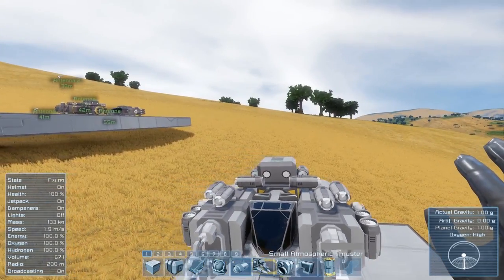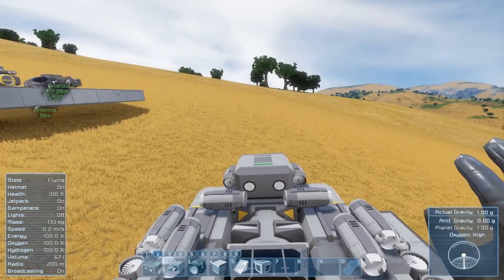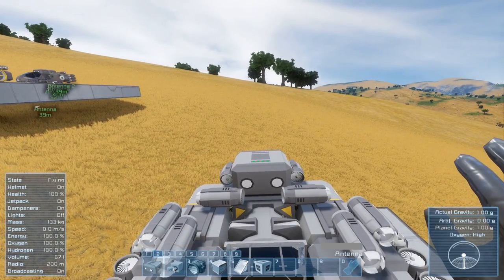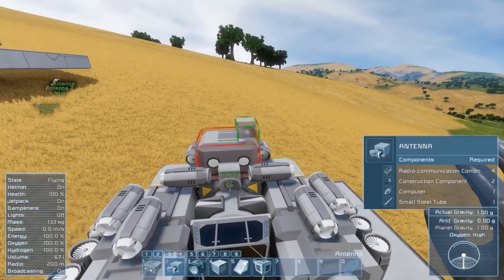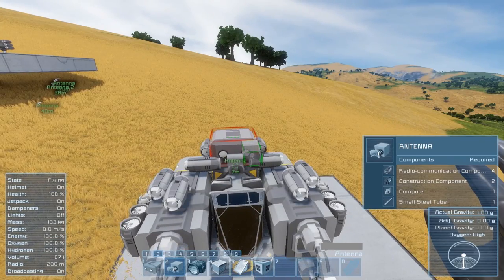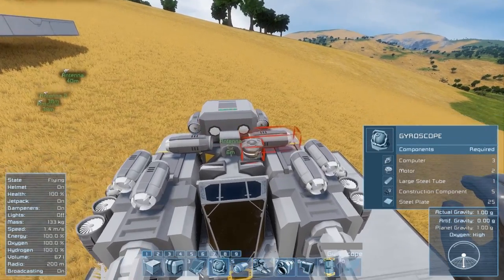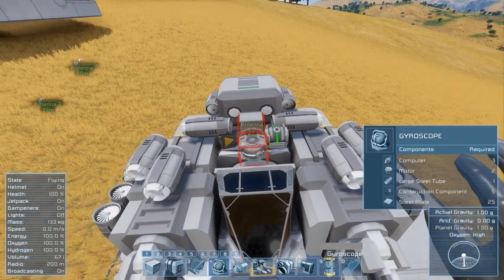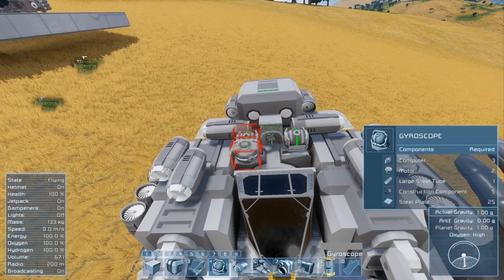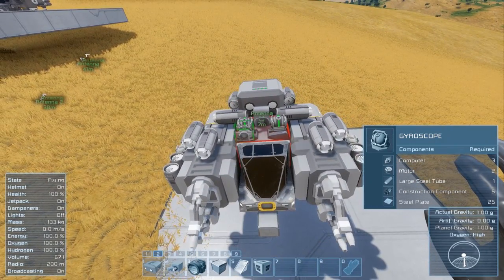Now we've got all directions covered, there are only a couple of bits missing to make this a fully working ship. First up, an antenna is always a really good idea — it helps you find the ship if it gets lost and it's also a way of communicating and operating things on it without needing to be in the pilot seat. Another thing we're missing is the gyroscopes. Because you want this to be maneuverable I would use a pair. They're quite heavy so you want to keep gyroscope usage to a minimum, but a pair is a pretty good thing for something working in amongst other ships.